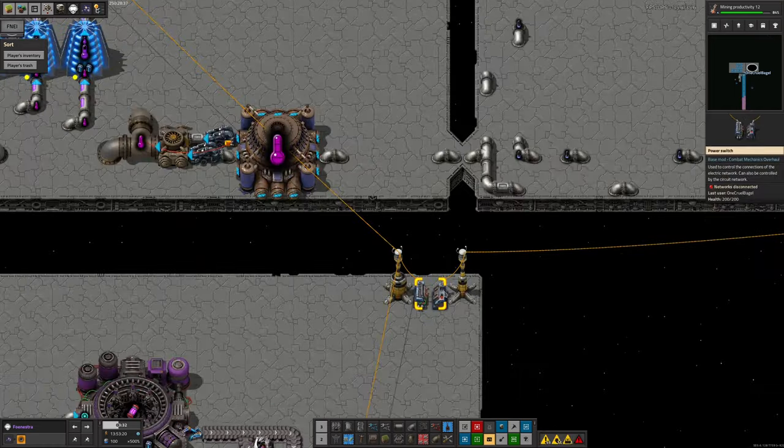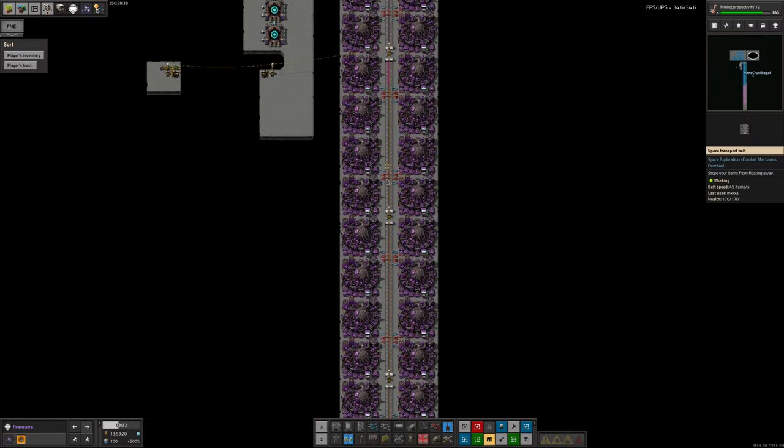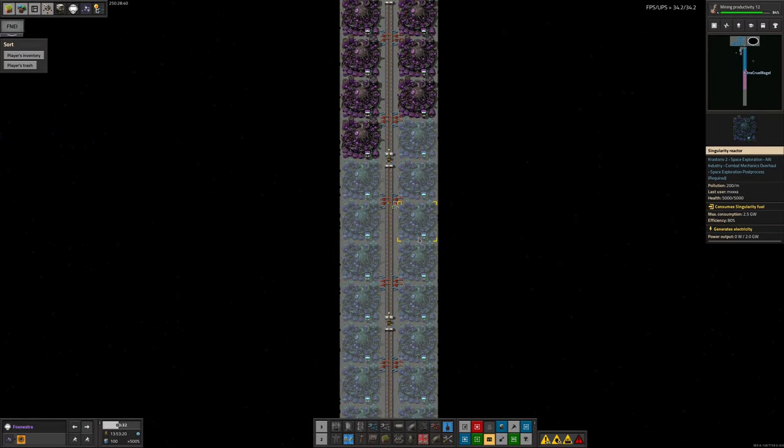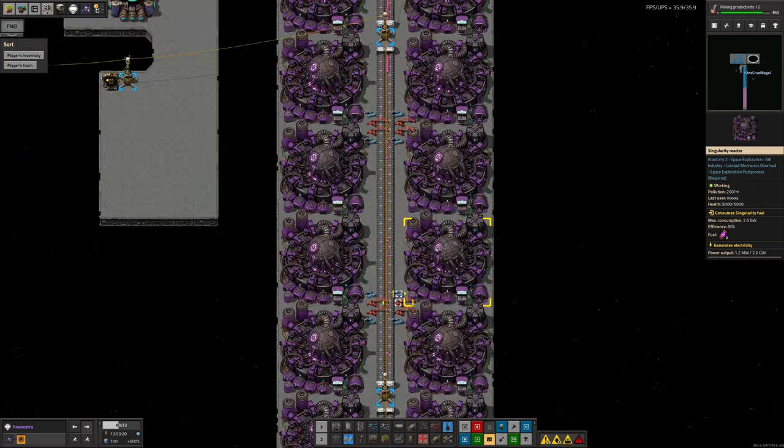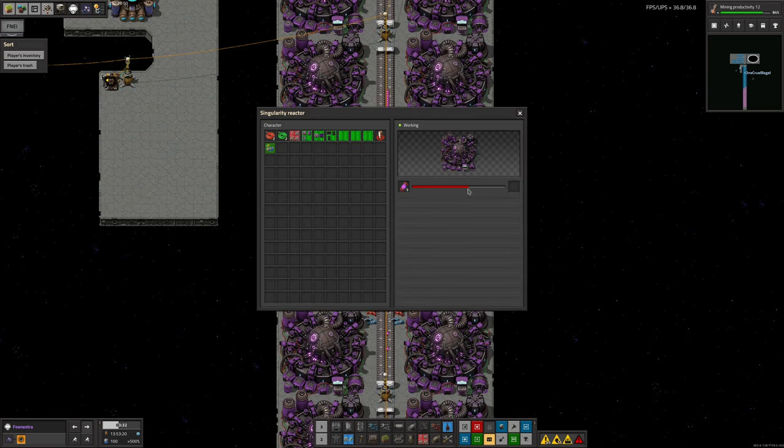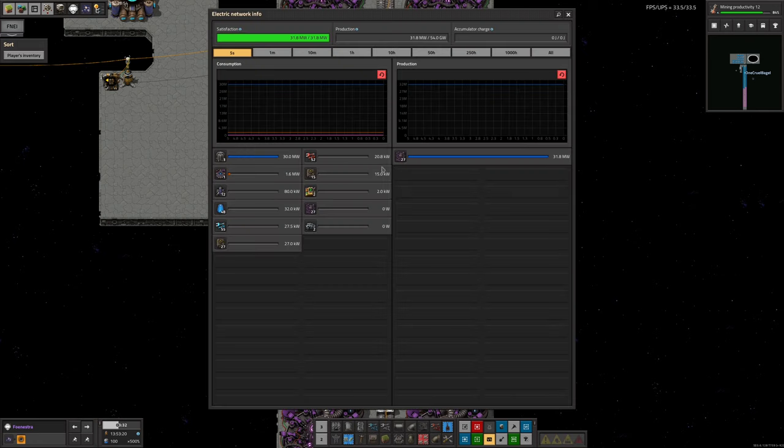We've now got a switch which means we can turn the Stargate on and off at will, and also a lot more singularity reactors. It turns out I was wrong last time — these actually work like generators, so they only burn through fuel when power is actually needed. At the moment, because we're only using 32 megawatts, we're only generating 32 out of 54 we're capable of producing, and all of the singularity reactors are running quite slowly.